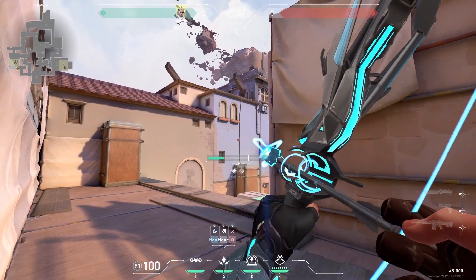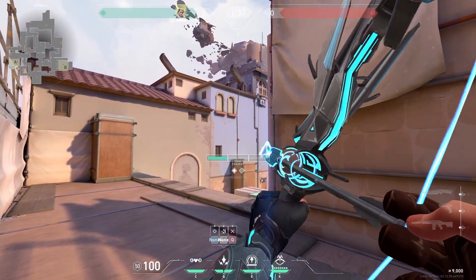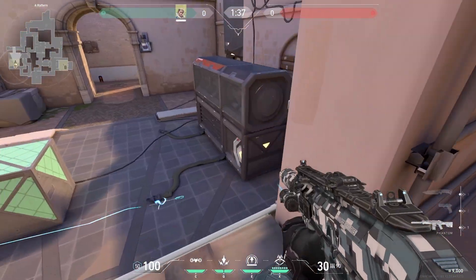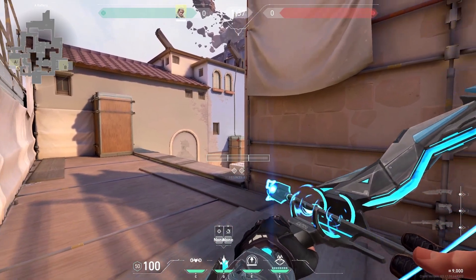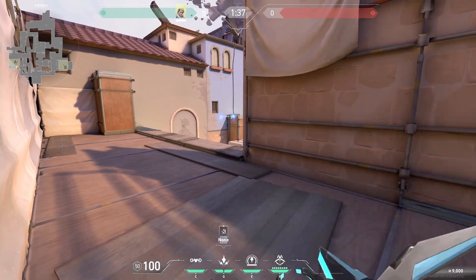You can bounce shock darts around this wire to slow the push — this works great with Astro smokes. Hug the wall and aim beside this box to bounce shock darts behind Jen. You can shock dart the close side of hell by aiming at the side of this box and firing a max charge double bounce.